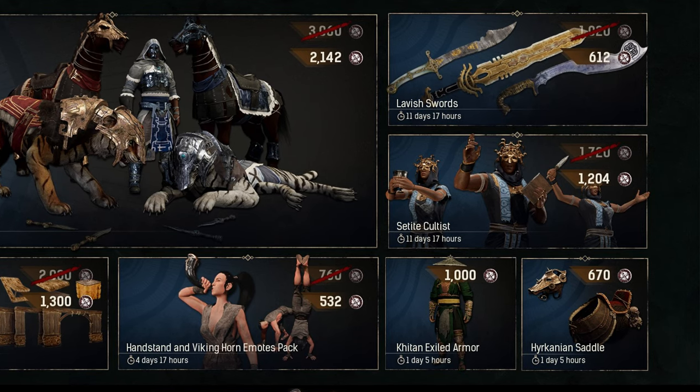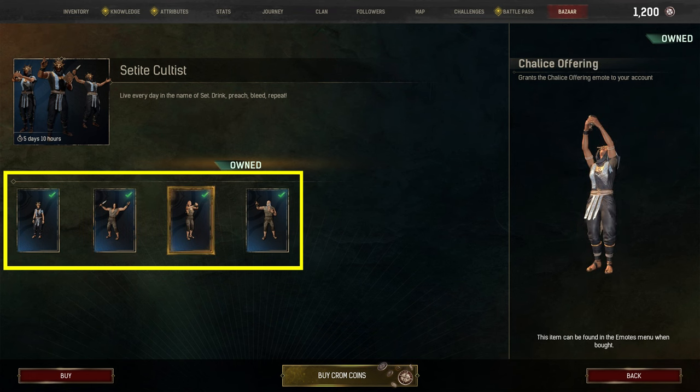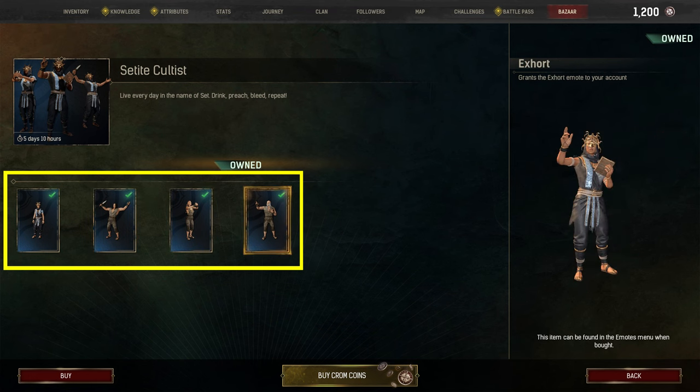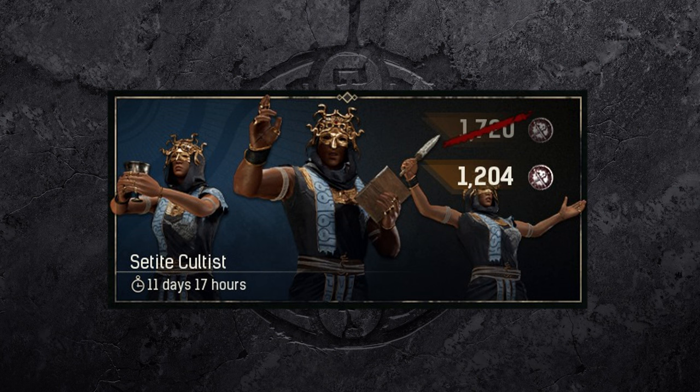The current bundle includes one armor set and three emotes suitable for those who serve and enforce the will of Zet. As of April 2023, the bundle cost is 1204 chrome coins.